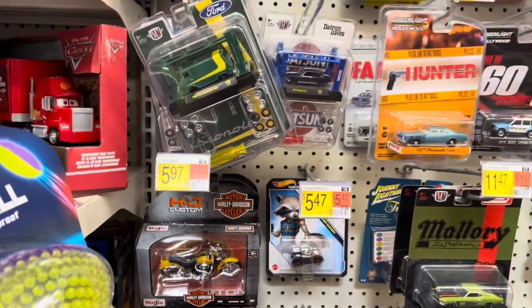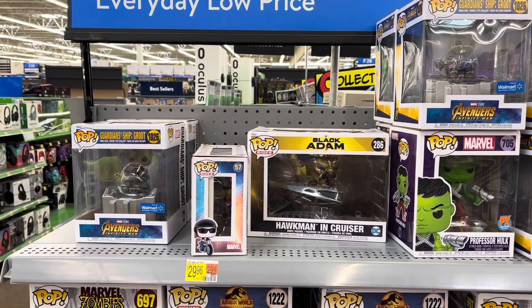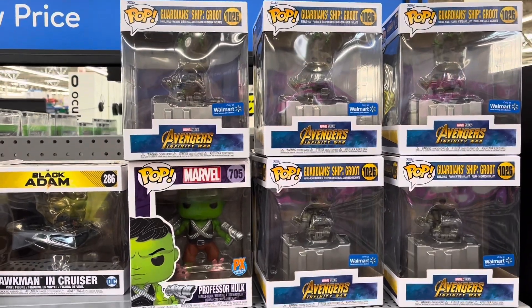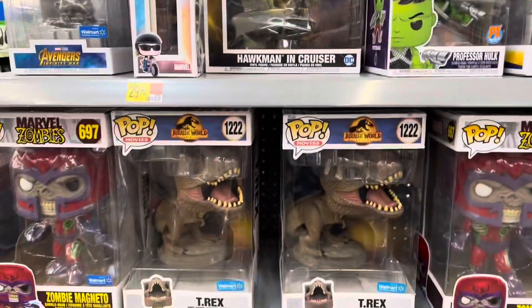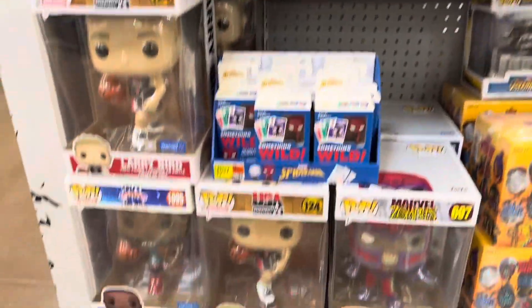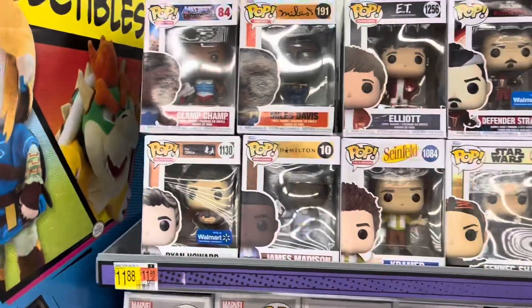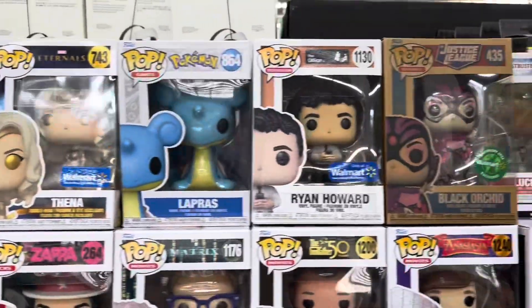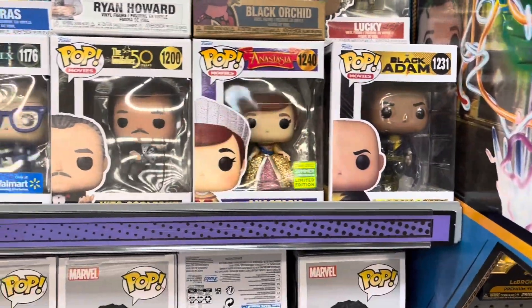Let's go take a look at collectibles. Over here in electronics at the collectibles we've got some Pops on the end cap — the Guardians group, got a Professor Hulk. Some 10-inch Pops around here. Over here we have more Pops — there's Elliot from ET. There's Lucky from Ghostbusters Afterlife, Black Adam.